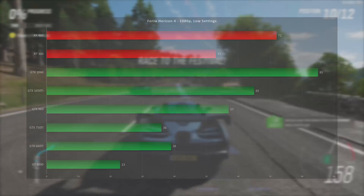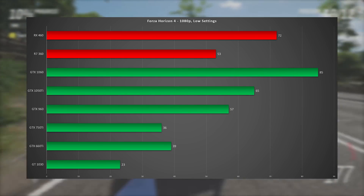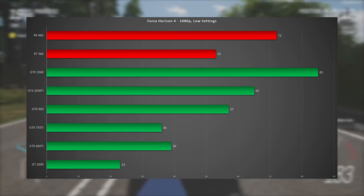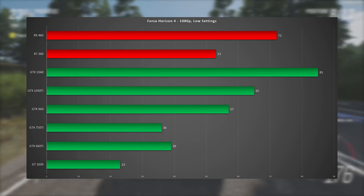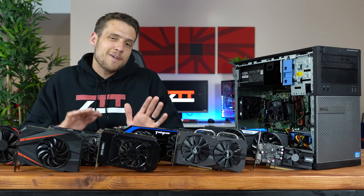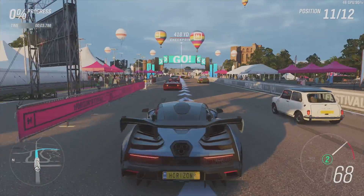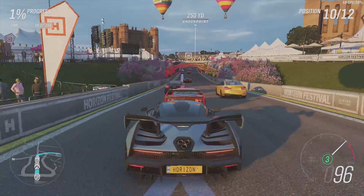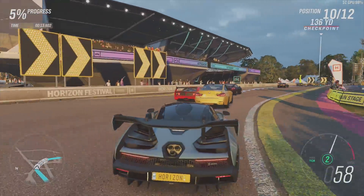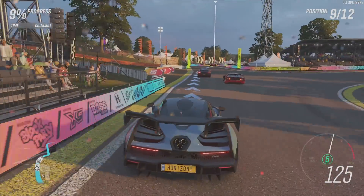To kick off these benchmarks, here is a chart showing every card with the exact same settings — 1080p and the low preset. As you can see, all of these cards other than the GT 1030 can actually handle this game in 1080p low. For the upcoming benchmarks with each specific graphics card, I'm going to show you what settings you would need to game at that 50-60 FPS mark. I'm using the in-game benchmarking tool and not the real-time test, because benchmarking games on the Windows Store platform is an absolute nightmare — you can't get overlay software to work like MSI Afterburner. Plus the benchmarking tool is actually pretty similar to what you would get when you're actually playing the game.